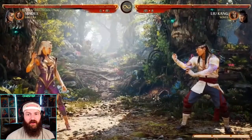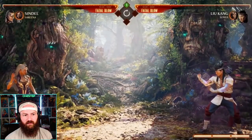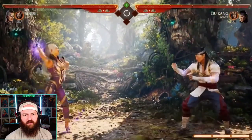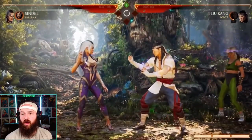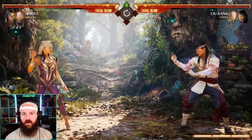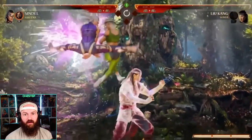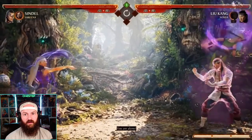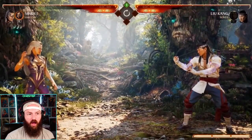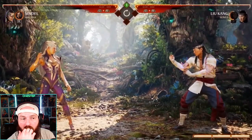So now Sindel has a couple of ways to avoid breakers — you can drain their meter with Sareena, or just take control of their cameo entirely. She can also stun an opponent's cameo — if Sindel does this move while the cameo is out on a read, that cameo is stunned for the entire duration and cannot be summoned. The ex version causes the enemy cameo to leave the screen and Sindel gains control of it — she gets a free use of any of that cameo's moves of her choosing.